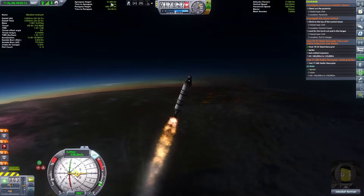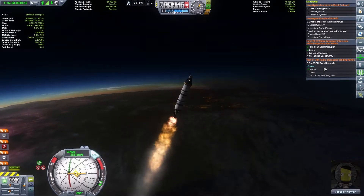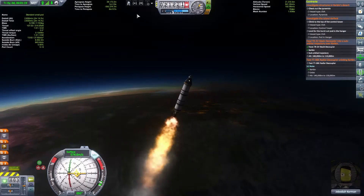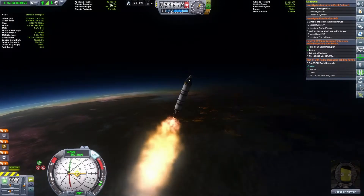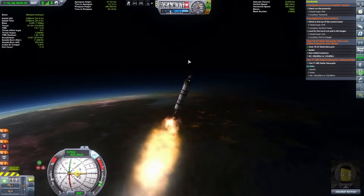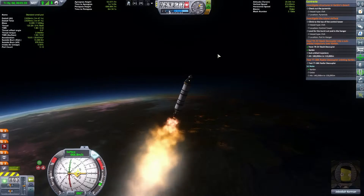The only task we need to do now is reach the requirement — 100,000 meters. So when we are over 100,000 meters I will cut our engines, and then we can use some of the remaining fuel to slow our descent.